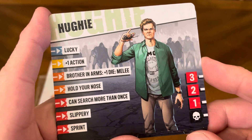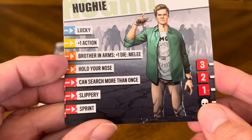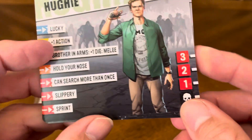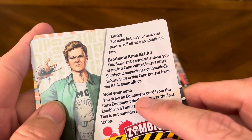Then we've got Huggy — lucky, plus one action, brother in arms, plus one die melee, hold your nose, can search more than once, slippery, and sprint. Three wounds. Special abilities: lucky, brother in arms, BIA, and hold your nose.